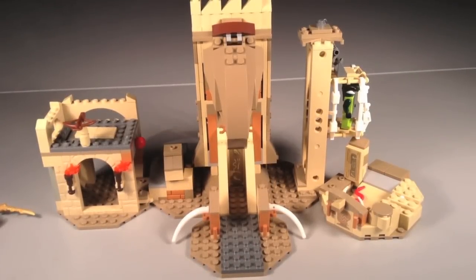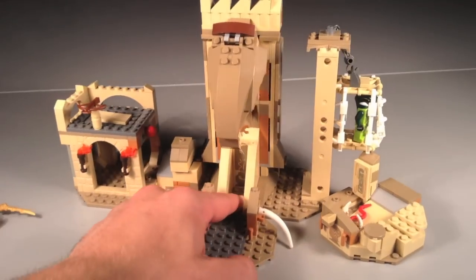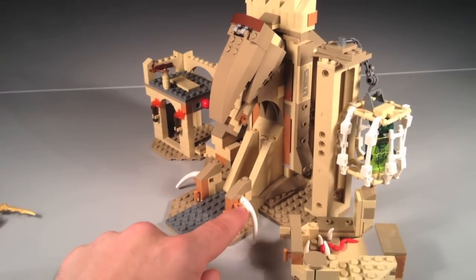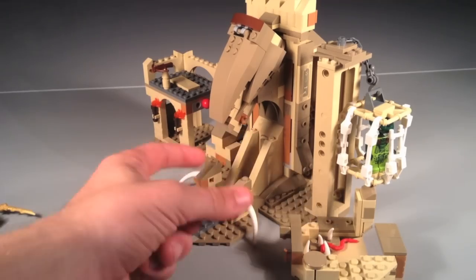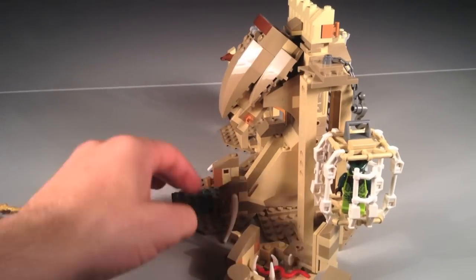Moving on to the middle section, there are some tusk designs and hieroglyphics in the center. You can see the snake head right here — this is where you place the fang blades. You put one here and one here on the snake's head, which I thought looked pretty cool.